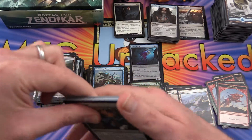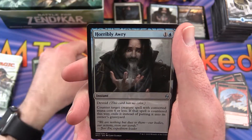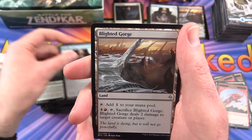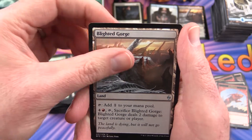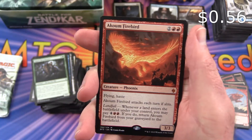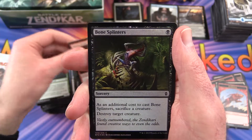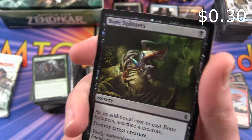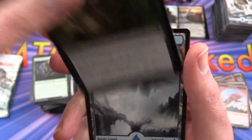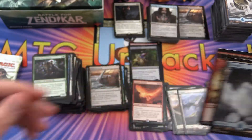Uncommon is a Plated Crusher, Horribly Awry, Blighted Gorge, and an Akoum Firebird mythic — so I've got a couple of mythics so far, that's pretty good. And Bone Splinters foil. And an Island and a Dragon Token.